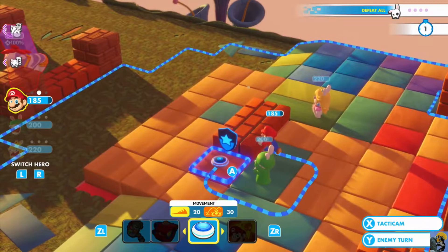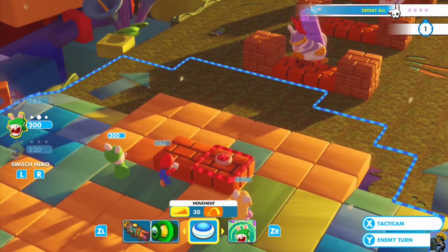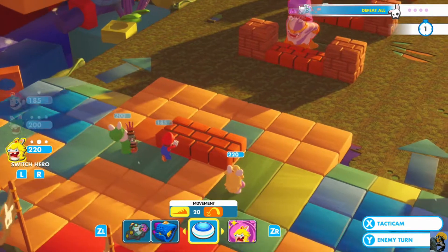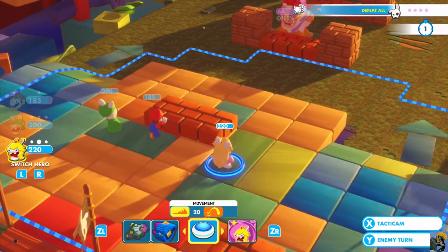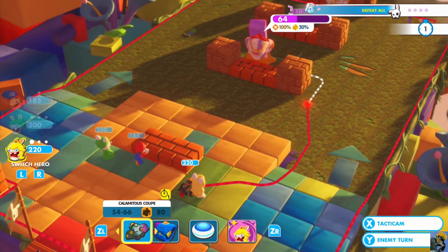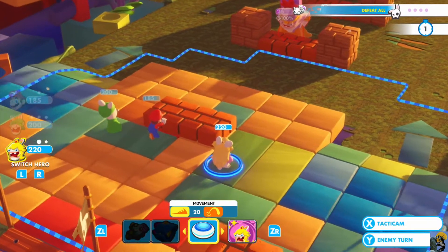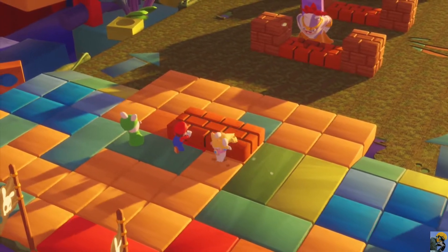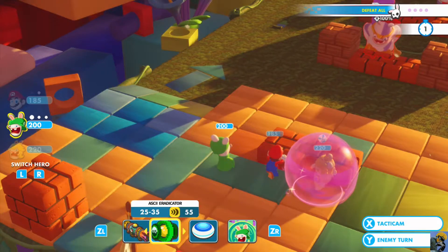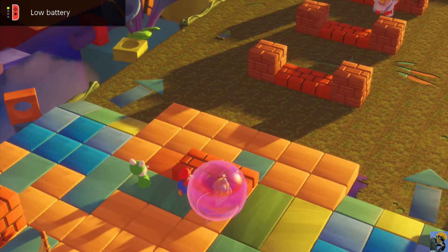Now Mario can move, but I'm not going to move him right now. I'm going to switch over to Luigi. Can you shoot this guy? Yes you can. What about your rocket? I think we want to save the rocket. Peach, how good does your car do against this guy? It doesn't actually get to anybody. So we're going to save that. Let's just take a shot, Peach. I'm actually just going to chill out here in the back. Can you finish this dude off with your eradicator? Got him. Perfect.